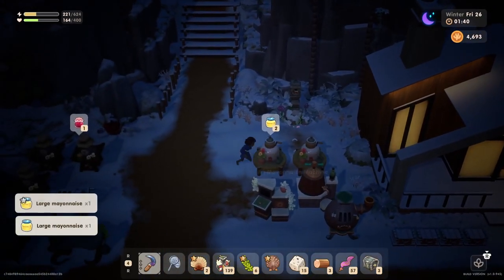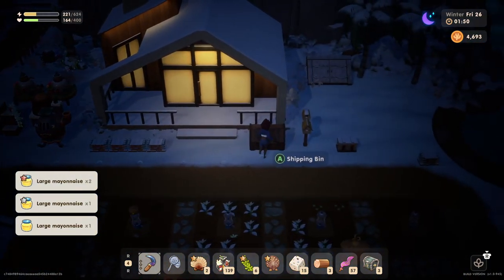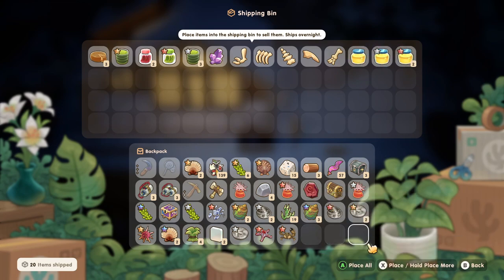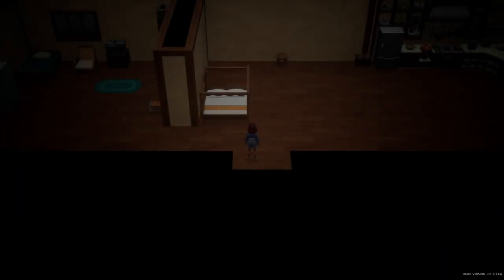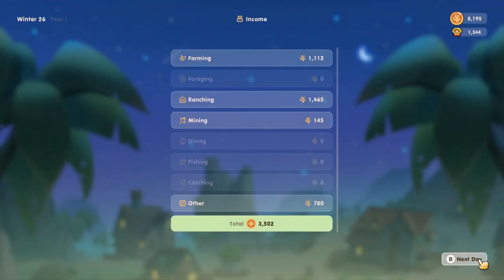Do we have time to sell anything? Yeah, we do. Look at our backpack — it's pretty full. Let's just go to bed and call it a day. Did we level anything up today? Nothing leveled up, but we did earn 3,502 coral coins. And I think that's going to be it for today's episode — thank you very much for watching.